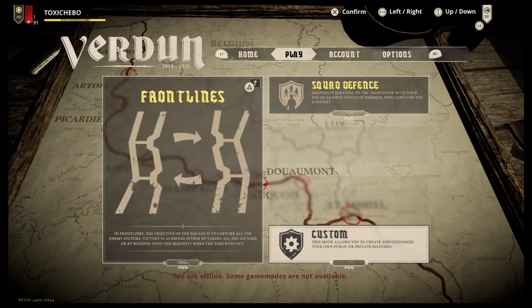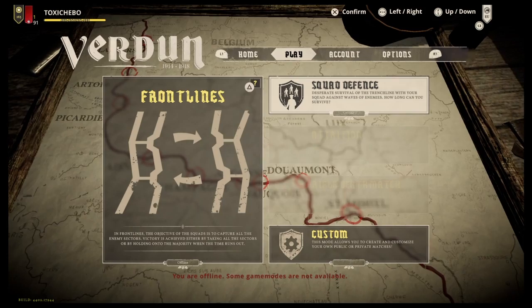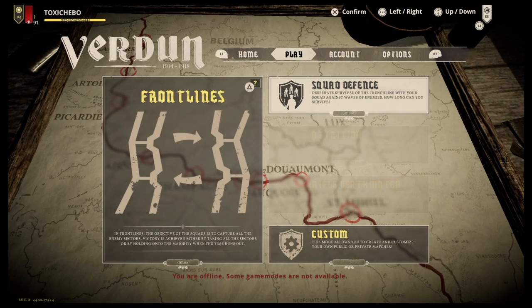If we go onto the play slide now, you can see I've got Frontlines, Squad, Defence, and Custom. Now these are the three game modes which you can play via the offline mode. Squad Defence is just you versus a wave of enemies and you have to survive for as many waves as you can, almost like zombies in Call of Duty or some other wave-based game mode.